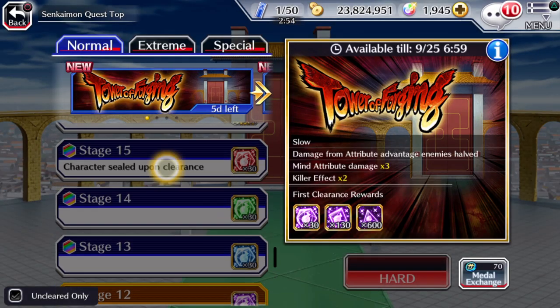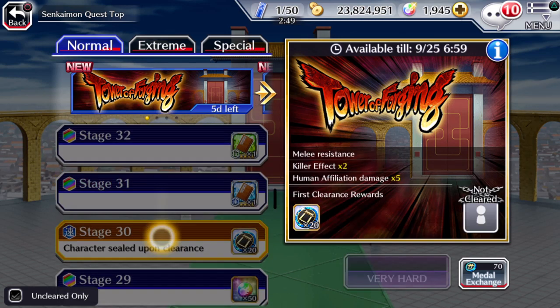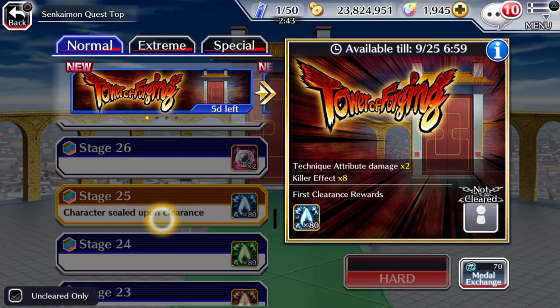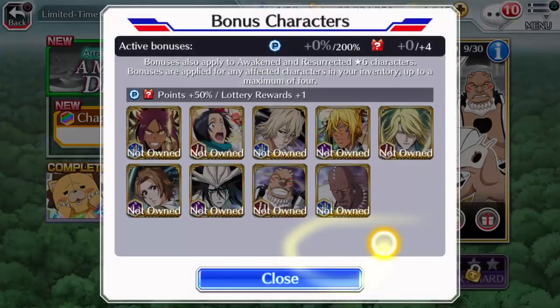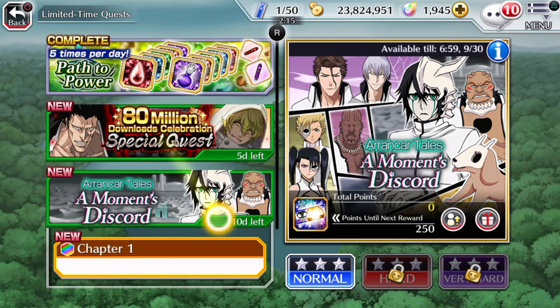It can be difficult if you're a beginner and haven't got the right characters, but if you have enough characters, do Senkaimon. Even if you can't complete all 50 stages, even if you just complete a few, you still get rewards for it. Also, make sure you're doing the limited-time quest point event that comes out once a month. Ideally you want to own at least two to three of the bonus characters, though you can still do the quest without any — it just takes longer.